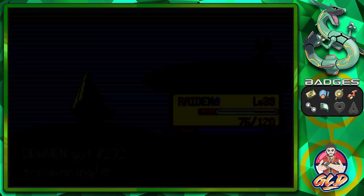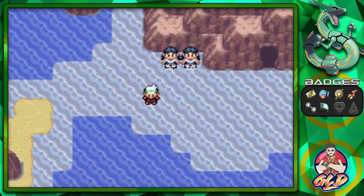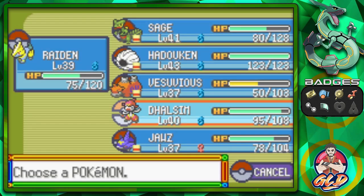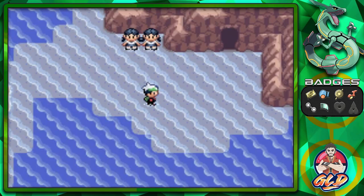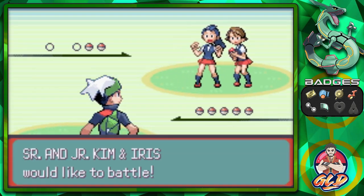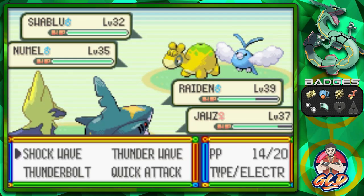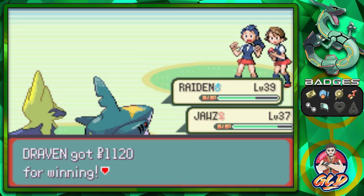We find another secret base area which leads to the Shoal Cave. We switch our Pokémon and take on Seniors Kim and Iris in a double battle — they bring out Sealeo and Miltank. We beat them easily and head into Shoal Cave.